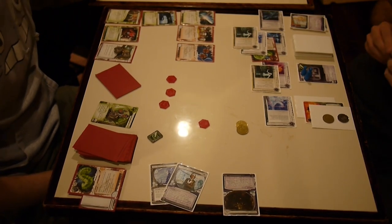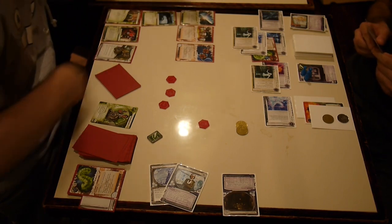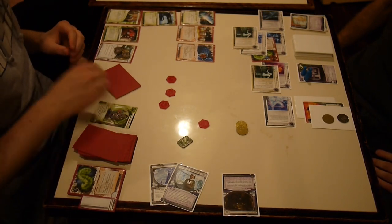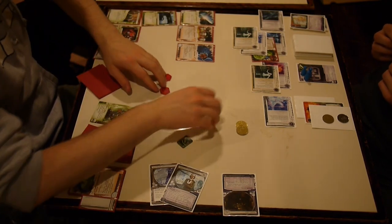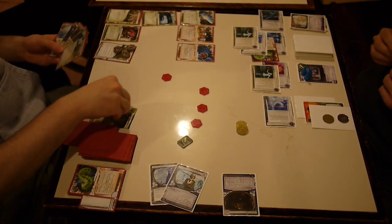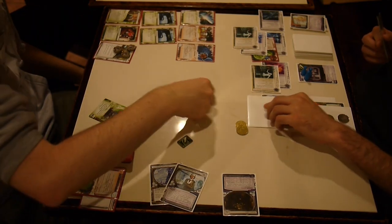He's running archives — Ichi 1.0! Such a nasty ice. I've been working on ice placement — that's a big part of the corp game, putting the right ice in the right place. I've decided you always want to put a nasty program-trashing ice on archives. That's the most important thing. Because if someone's running archives, usually it's because they have a program like a Data Sucker or a Sneakdoor. The only other people who run archives are milling runners like Noise, and even they probably have a program. If they lose that program, the whole point of running archives is defeated.